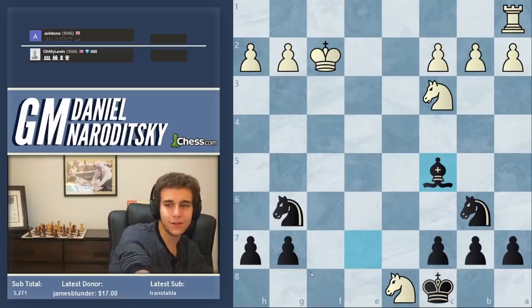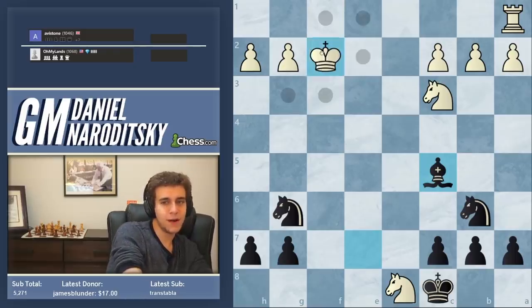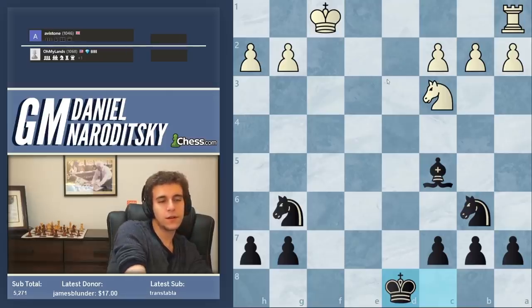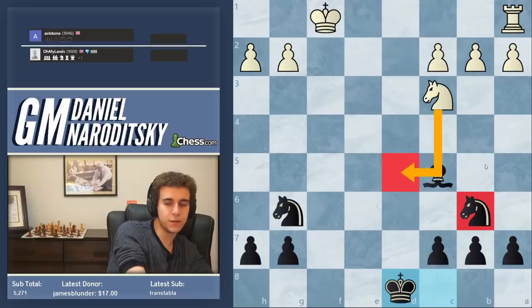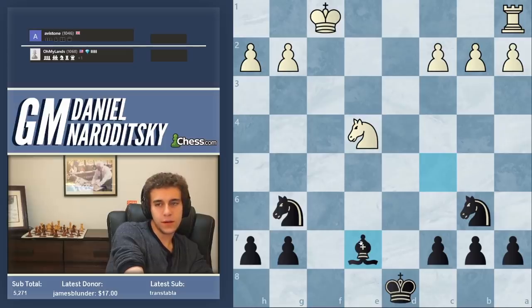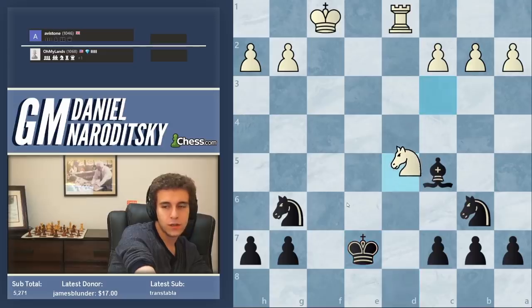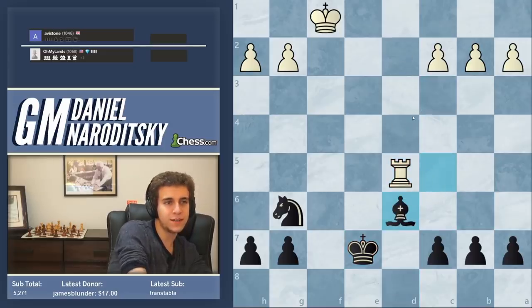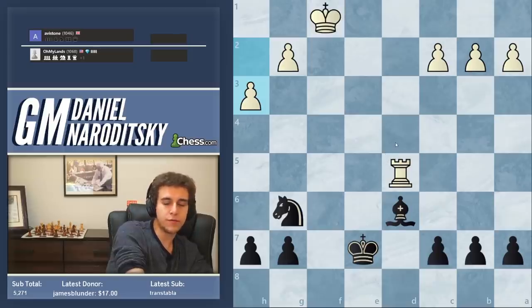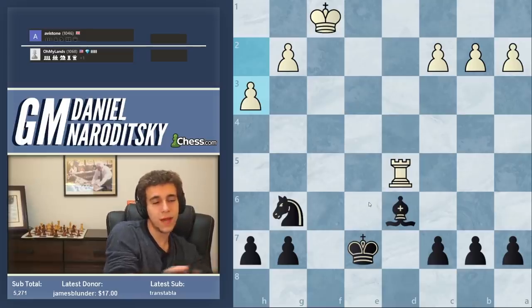Bishop c5 check. He went backward to f1 which is fine, but I probably should have gone forward to f3. Knight to king takes c8 — he sort of collapsed after deciding to trade the knights, which was not particularly good. The knight on c3 should have gone to e4 — that's the reason why this bishop on c5 is actually kind of a sitting duck. Rook d1 check, knight d5 check, takes takes, and bishop back to d6. He makes the decisive mistake, giving up the pawn. He should have played h3.